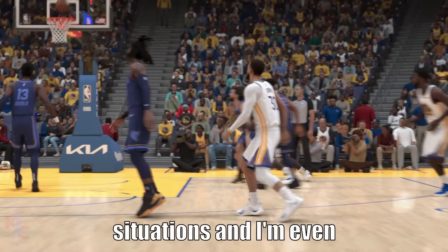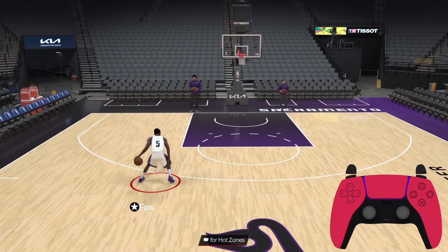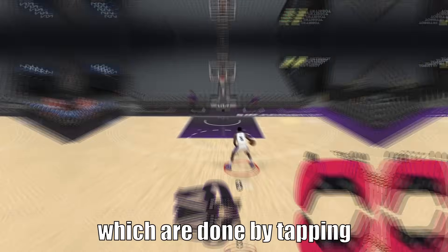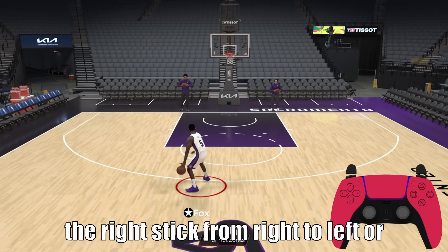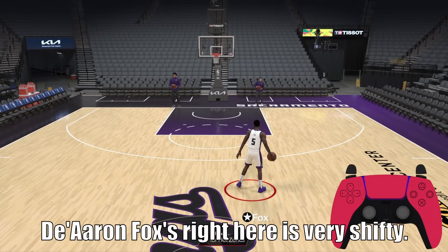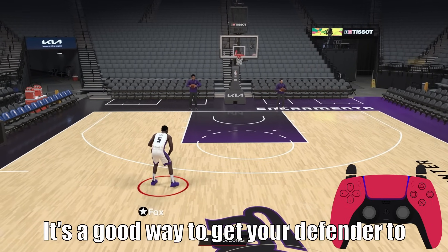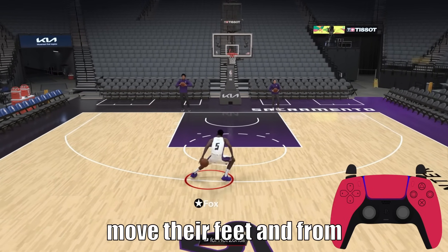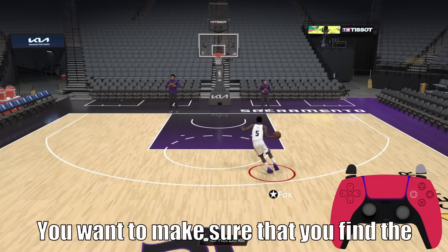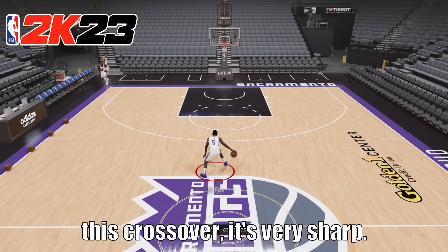They're gonna help you out in so many situations, and I'm even going to show you how to do advanced combos with them. Crossover combos are basically your switchback combos, which are done by tapping the right stick from right to left or left to right, to your non-ball hand or to your ball hand. The Iron Fox right here is very shifty — a good way to get your defender to move their feet. From there, you can attack them at angles and even combo them up. You want to find the optimal launch point so that when you launch out of this crossover, it's very sharp.